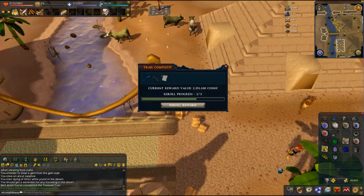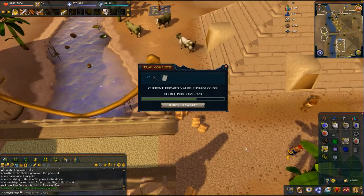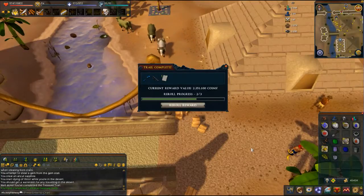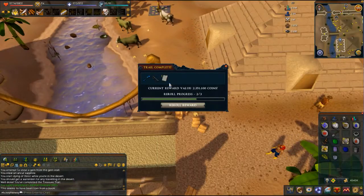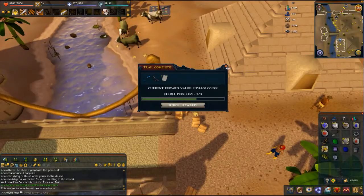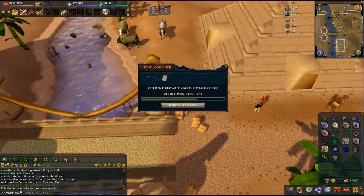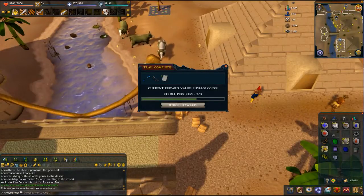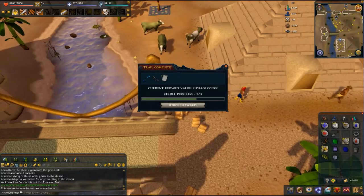2.1 million coins — there you have it folks! Quick, easy — actually it wasn't easy, was it? It was somewhat painful with me sneezing and all that business. I'm surprised — the Saradomin page has gotta be worth quite a bit. It's torn, but beautiful. Our elapsed time is 13 minutes. Maybe under 10 minutes is achievable. We'll be back soon with a hard clue.